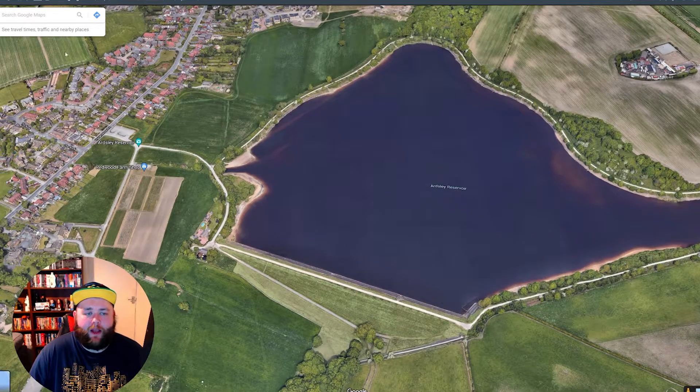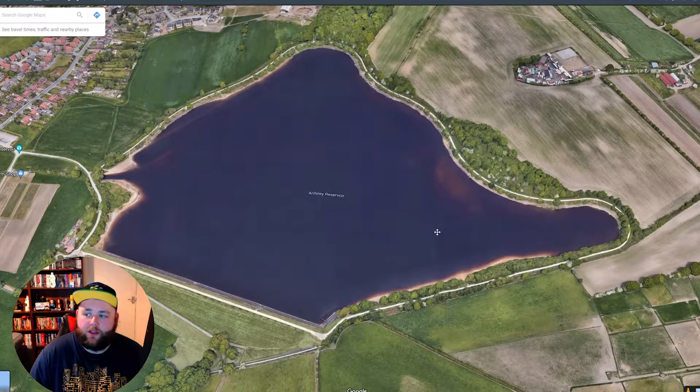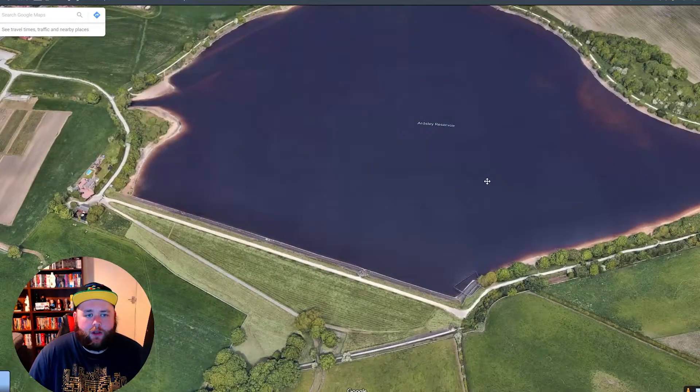We're doing a bit of history on it, and it turns out back in World War II — I looked this up on a website — the trees were cut down in the local area and placed on the reservoir to float, to stop seaplanes from landing. This got me thinking: is it possible to land a seaplane on this local reservoir?